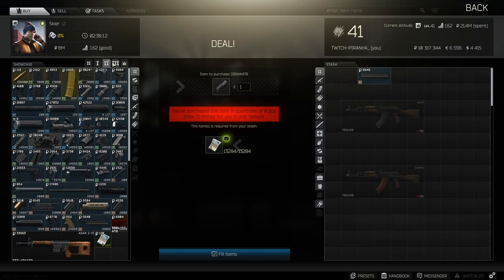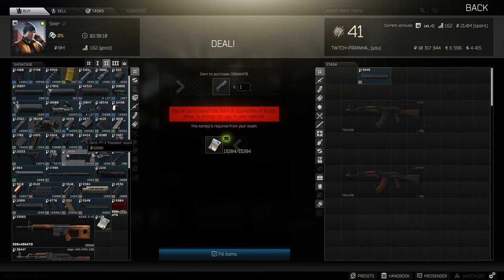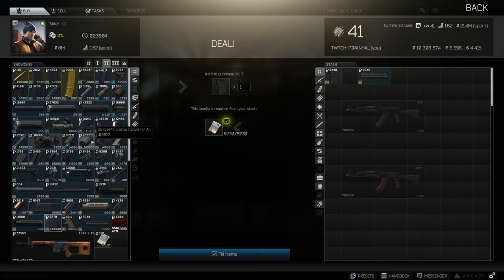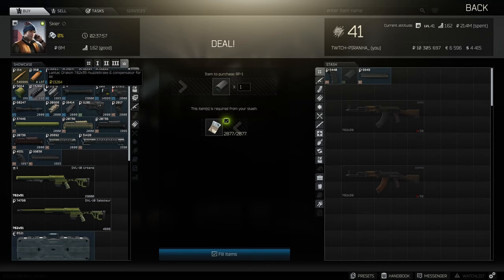Let's head over to Skier tier 2. We're going to need to get ourselves the RK3 pistol grip, as well as the Zenit RP1 charge handle.